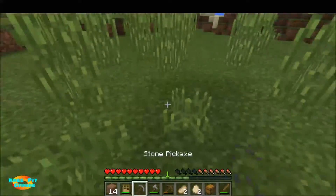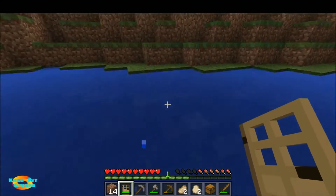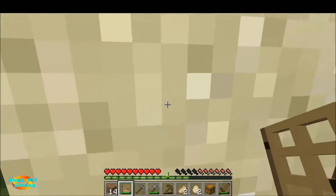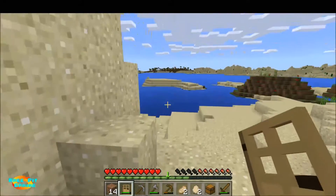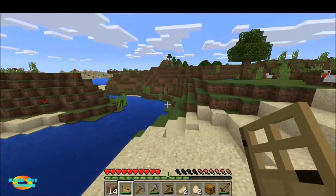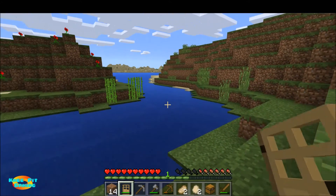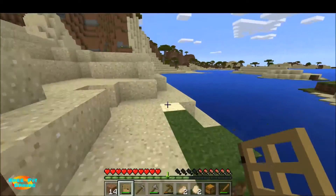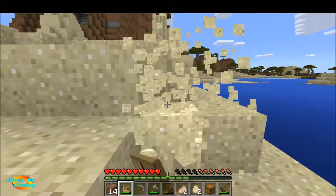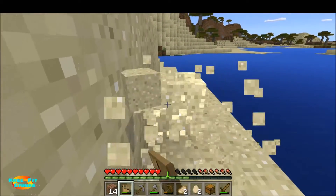I'll go get some sand right now. There was some sand near the water but I don't want to bother jumping in. I want to look around to see if there's a sand village nearby. I don't think there is, but if there was that'd be great. I actually kind of want to travel over there to check — if there's a sand village it could give me some good stuff and make a really good start to my new Minecraft world.